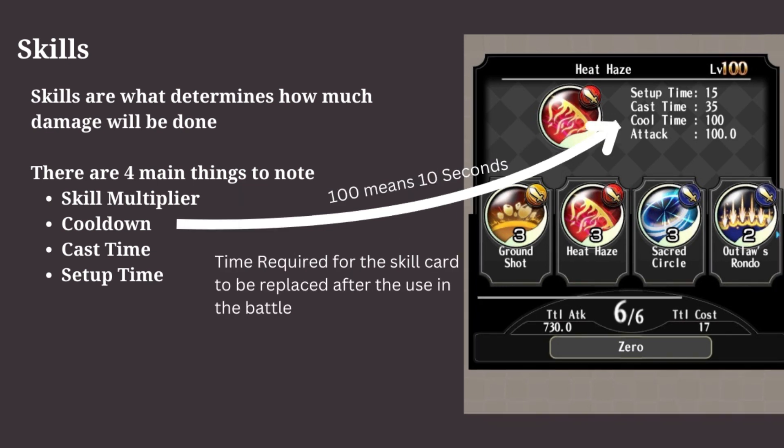Another thing to understand is the cooldown. This is the time required for the skill to be replaced after being used. There are skills which can change the cooldown time. Most DPS skills have low cooldown times, but there are some with high cooldown, like the example shown.